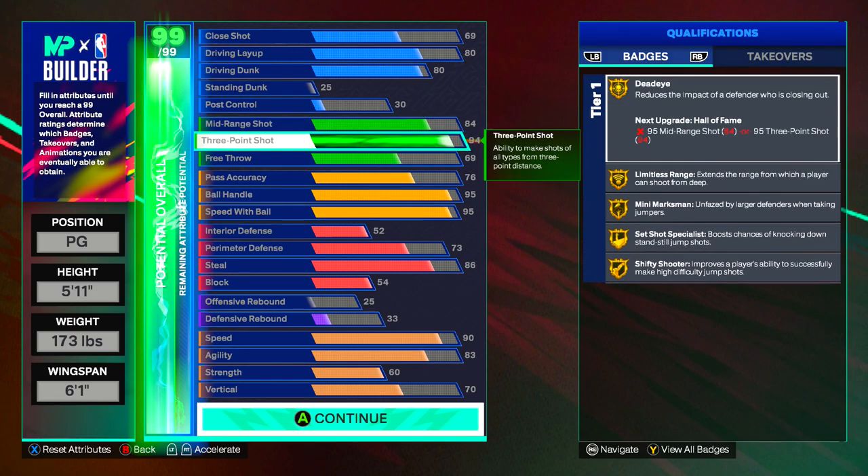For the three-pointer we got a 94 three and all gold shooting badges. You want this, and I'm going to show you exactly why in a second — you're going to be able to make it a 99 and really be the best point guard. You want all these at gold and you want a 94 three-pointer.